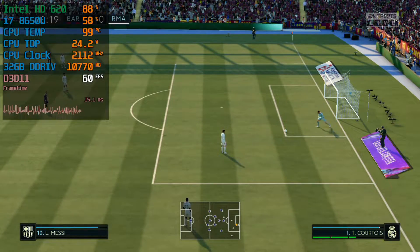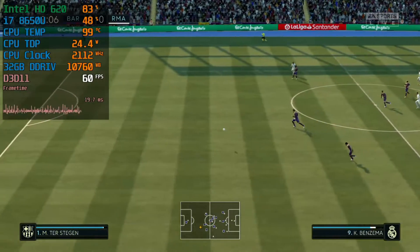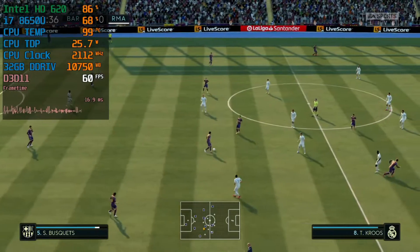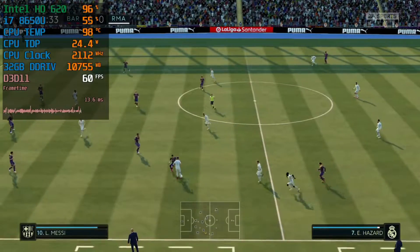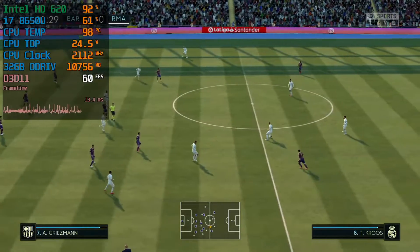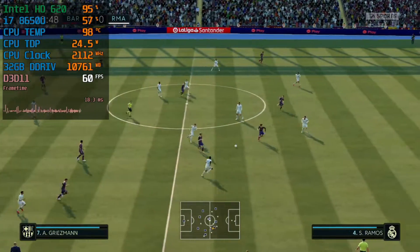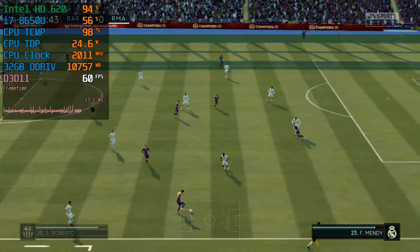If you have an Intel HD 620, dual channel memory of at least 16GB of RAM, and a recent i5 or even i3, and you are using DirectX 11, you can expect 60 frames per second during matches with no issues whatsoever. For replays, expect 30 frames per second with some drops. My recommendation is 720p at low settings, and you should be able to play with a very decent frame rate.